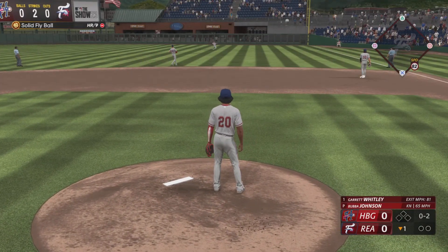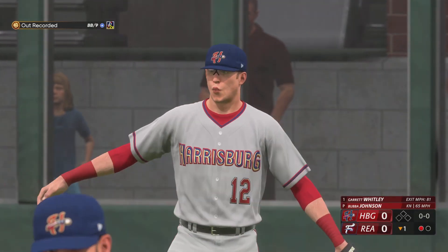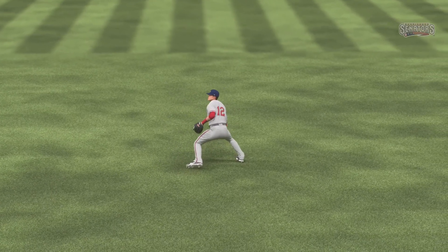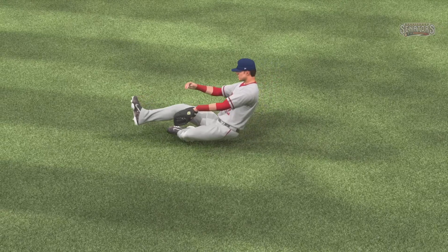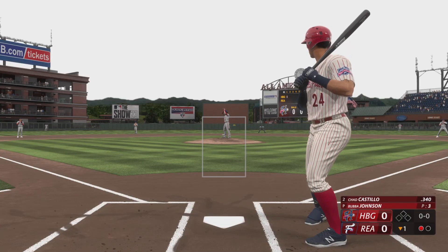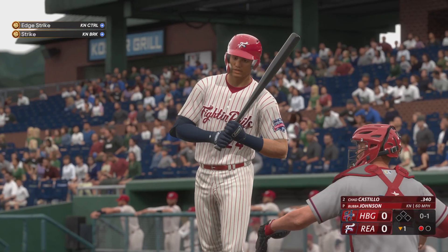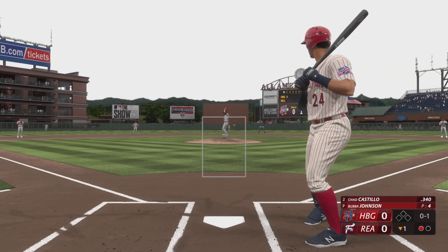He slides and catches it — a really nice looking play right there for the out. As a former outfielder, it's nice to get down on a level where you can really see the ball into your glove. Some people think it might be easier to stay standing. Now at the plate, Chad Castillo — that's in there for strike one. One down, bases empty.